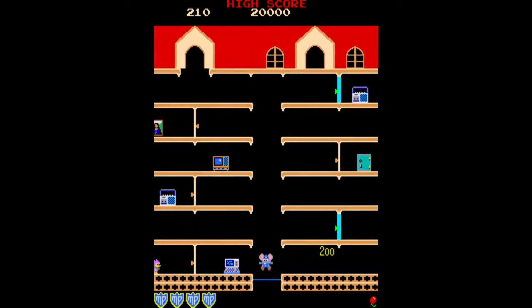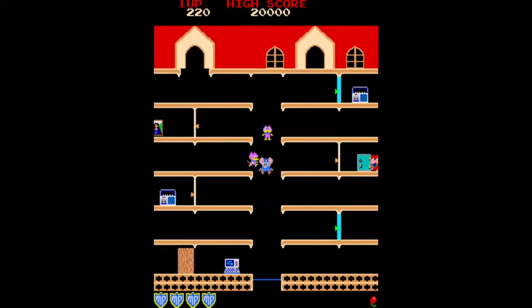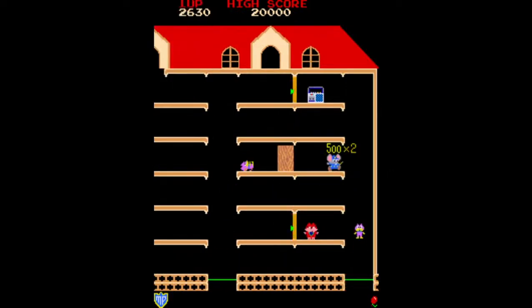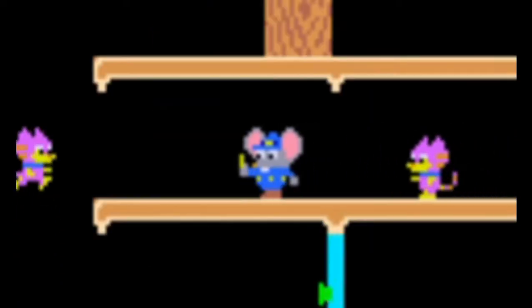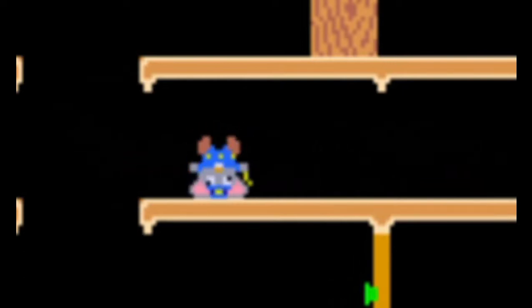You will face two different types of enemies during this game. The first are small pink cats called Meowkies. These cats will chase you throughout the mansion to keep you from collecting the stolen articles, and will try to head you off and corner you from both directions. If you touch one while they are on any floor, it will cost you a life.